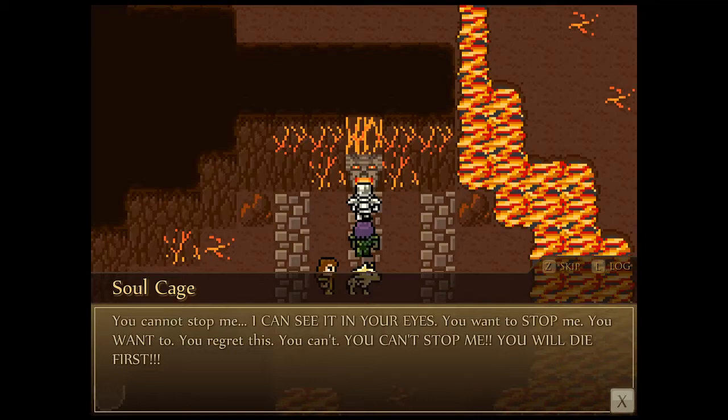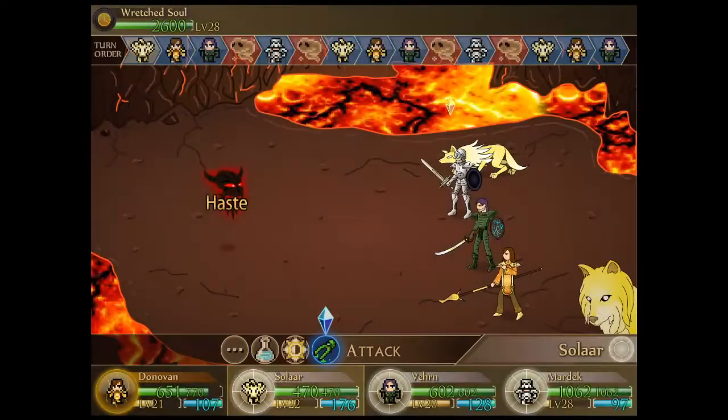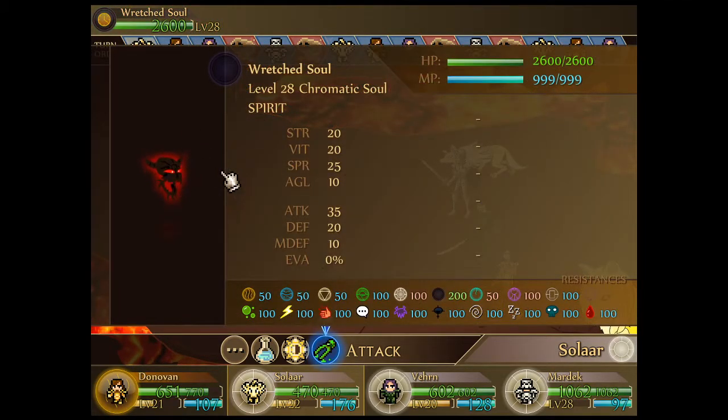'You cannot stop me - I can see it in your eyes you want to stop me. You will die first!' Yeah, probably should have expected that. It's a mini-boss of sorts - the Wretched Soul. Let's take a look: 2600 HP, a lot of spirit notably, so we're probably expecting spells. Fairly high attack as well, 20 defense - somewhat difficult to deal physical damage, magic is preferable.